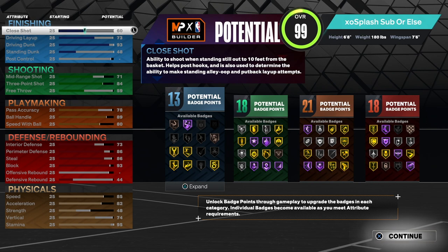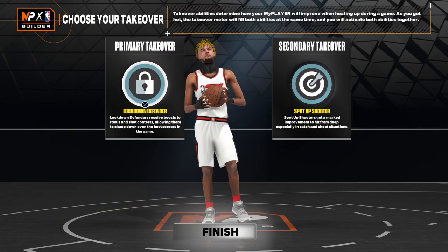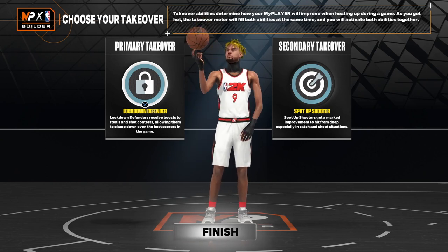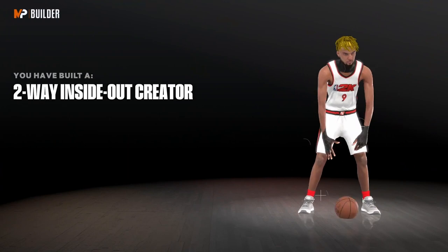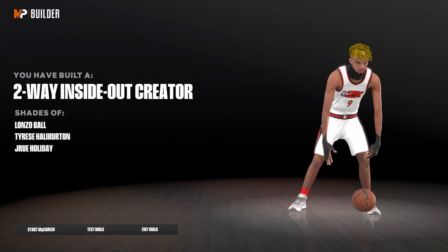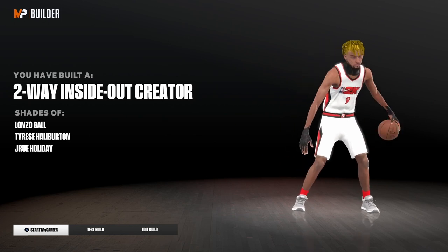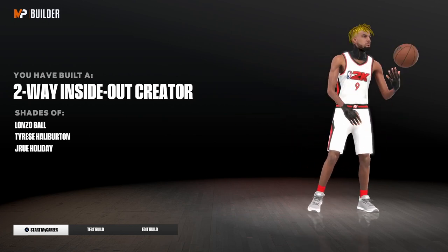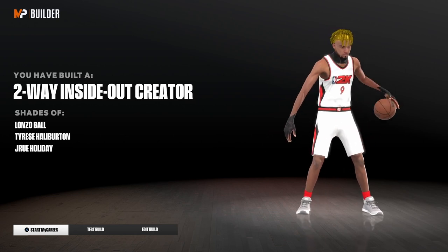With this setup we get 13 finishing badges, 18 shooting, 21 playmaking, and 18 defense. On next gen you get an extra playmaking badge, so 22 playmaking. For takeovers it's all preference — I usually run lockdown defender and spot-up shooter. This is a two-way inside-out creator: a 6'8" build with hall of fame quick first step, 89 ball handle, elite contacts, an 84 three-pointer, and a 93 driving dunk.